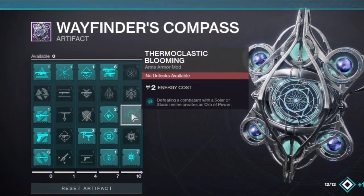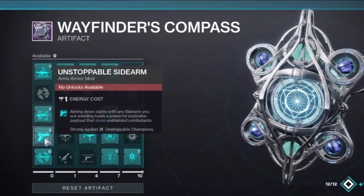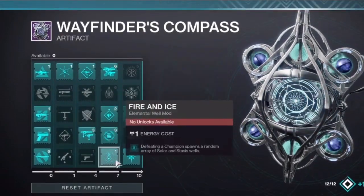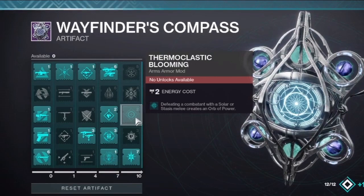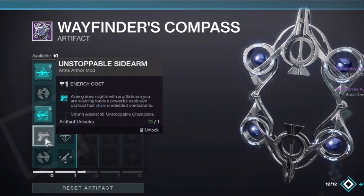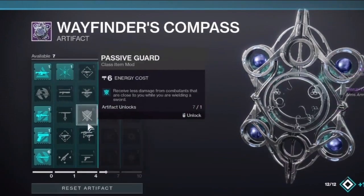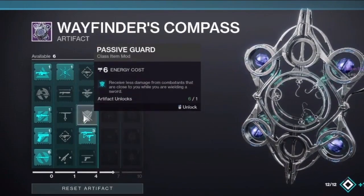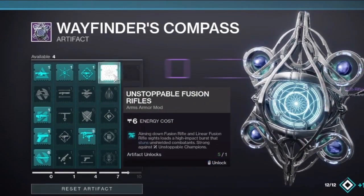This latest glitch is available to Guardians thanks to a bug in the Thermoclastic Strike mod. This acts similar to the Energy Accelerant mod from last season. Since the Thermoclastic mod was disabled by Bungie, Guardians who had already purchased that mod before Bungie re-enabled it and then reset their Wayfinder's Compass will find that when reclaiming the Thermoclastic Strike mod, it does not deduct from the 12 mod options you can select — meaning you'll be able to select one additional mod, giving you 13 total mods available throughout the season.